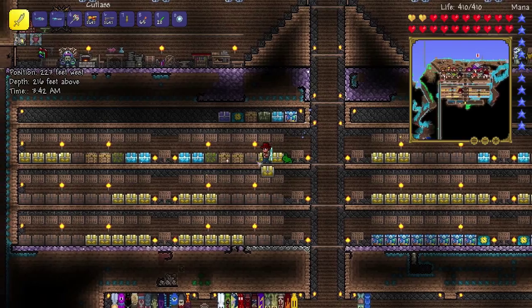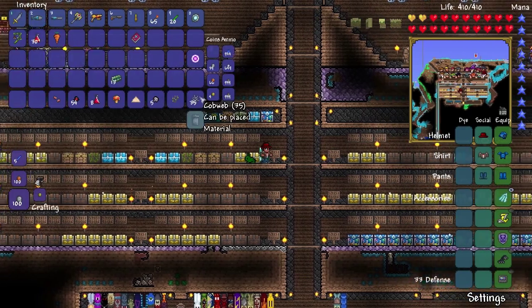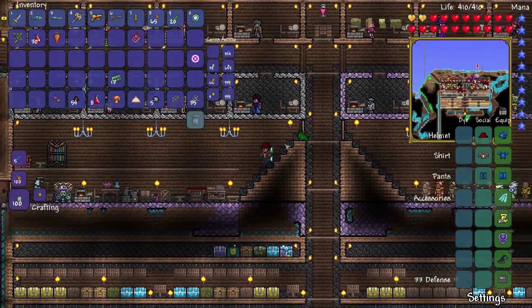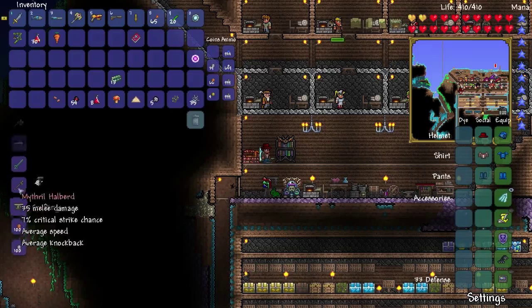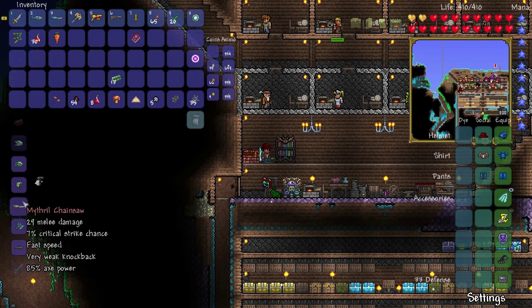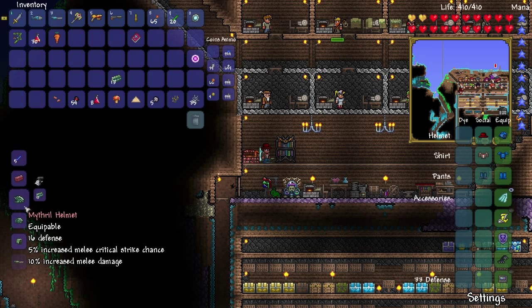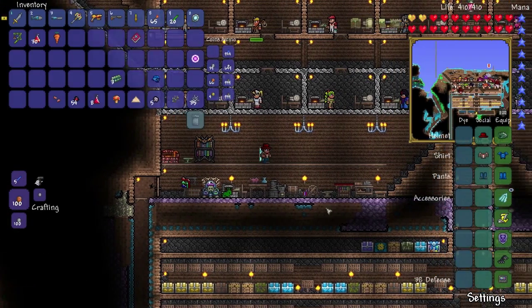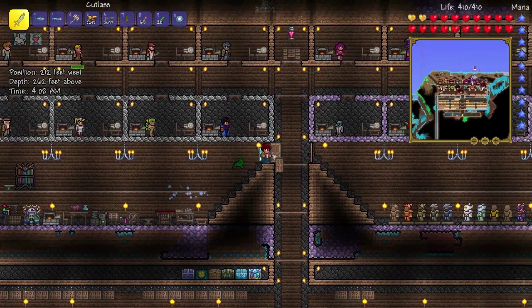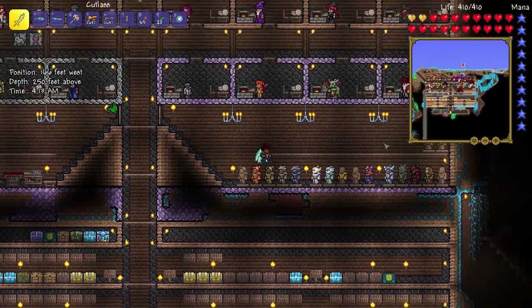Let's actually check my mithril real quick. Thirteen. What armor can we create with that? Because we need mithril armor for the Destroyer. We can create the helmet — this one does 3, 6, and 16 defense. This one does 11. Mithril helmet — sweet. Our defense is now up to 38, and we have ourselves a cobalt helmet to put in our mannequin room.